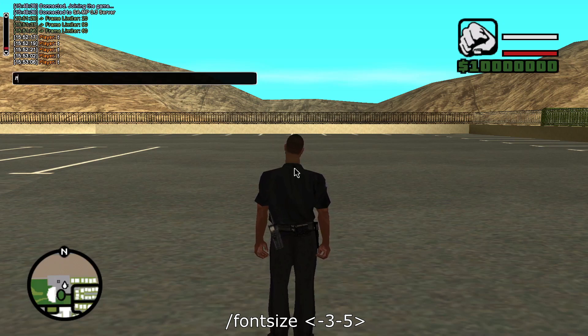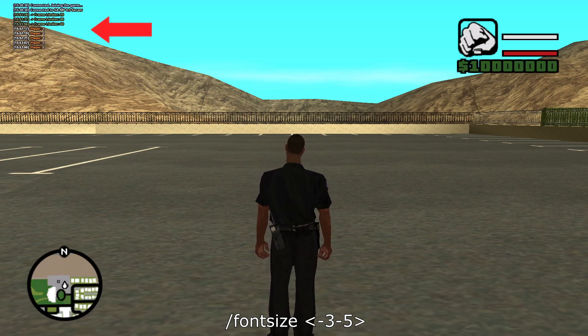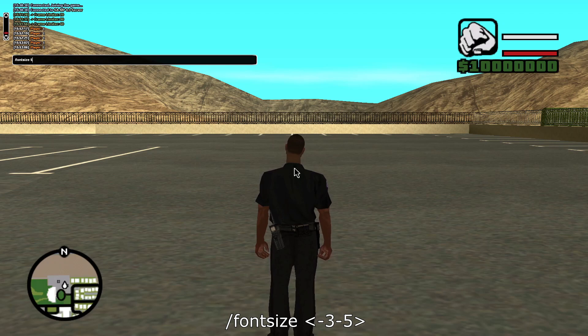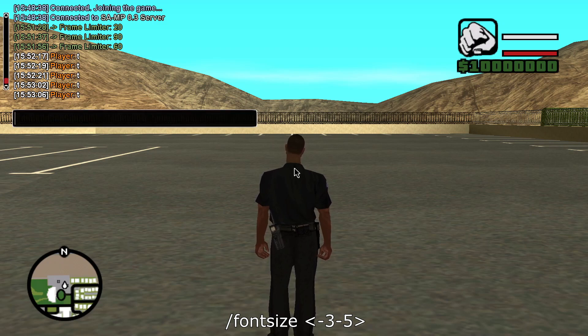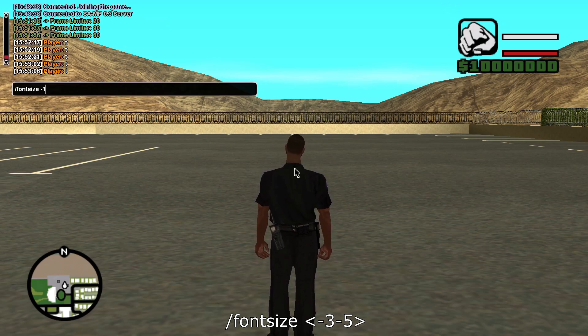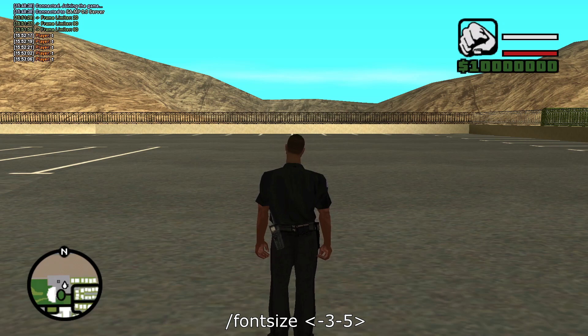The next command is called Font Size. The parameters are minus three to five. If I go minus three, that's the smallest the chat font can be, and five is the largest. So if you want your chat log text to be bigger or smaller, you can adjust it. The default size is zero.